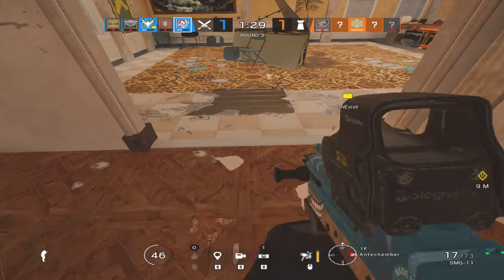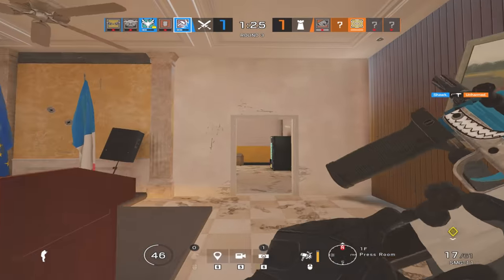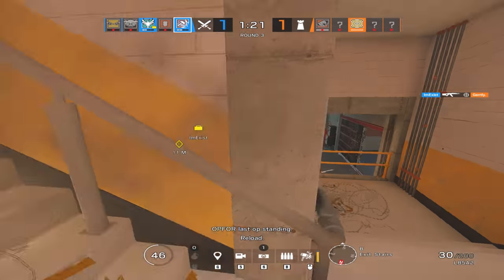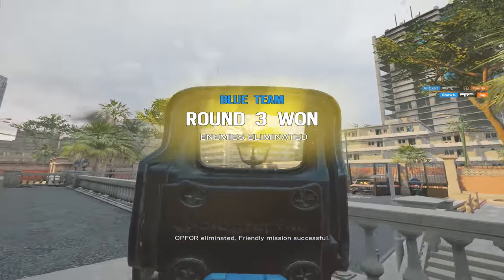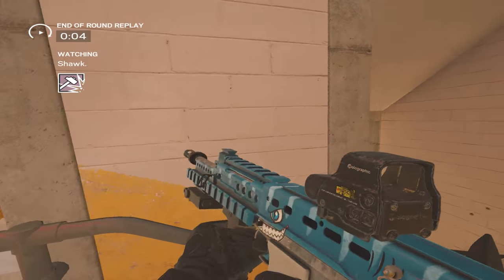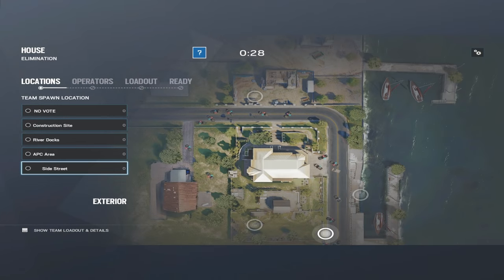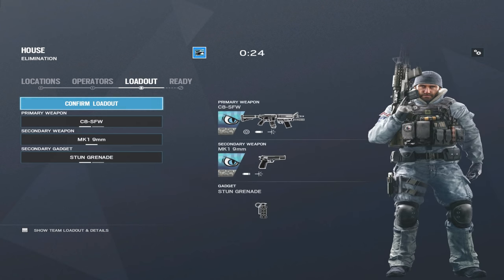To start us off, the first thing you should do is load up a T-Hunt on any map of your choice, and after that, go ahead and pick Buck. Now, a lot of people consider Buck's primary as a weapon that has a lot of recoil, and to be fair, it does have a decent amount — some of the most out of a lot of the guns in the game. So this is exactly why we're going to be starting with him. Go ahead and take off your barrel attachment for his C8.